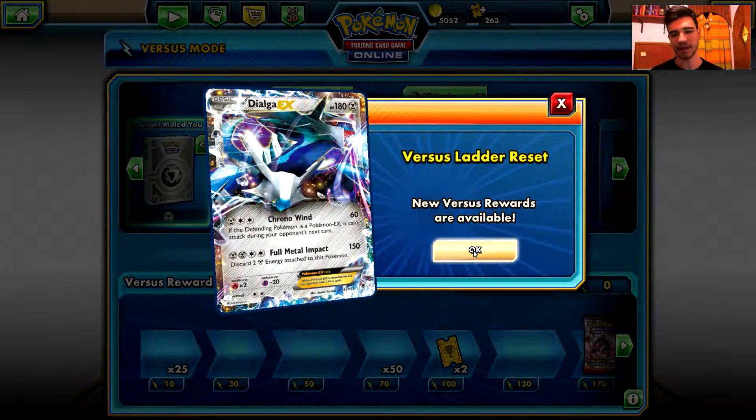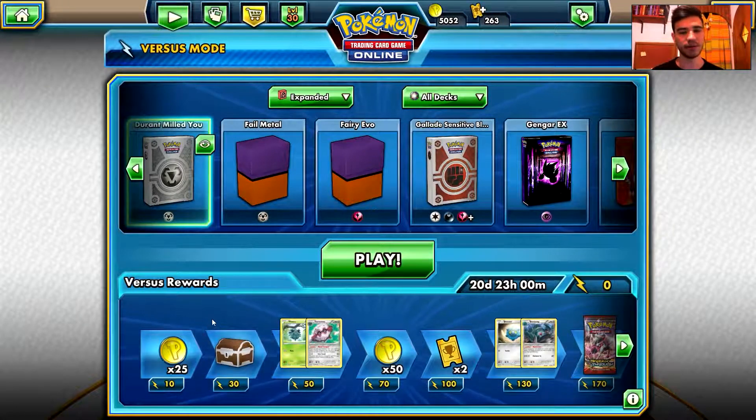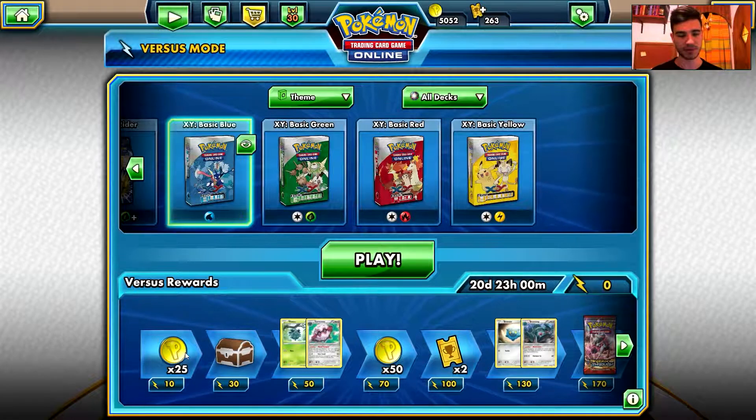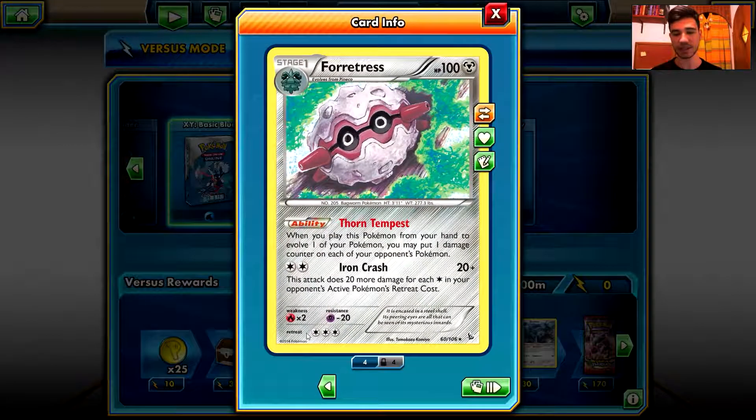Okay, let's not be disappointed. Let's take a look at the overall versus rewards ladder. We have the usual tokens, the usual box, and we have a Forretress from the Flashfire set. When you play this Pokemon from your hand to evolve one of your Pokemon, you may put one damage counter on each of your opponent's Pokemon. That's quite cool.